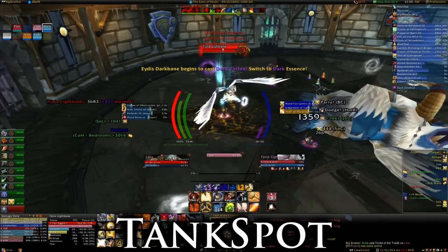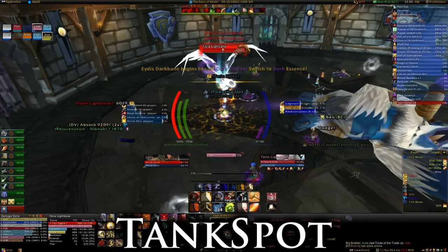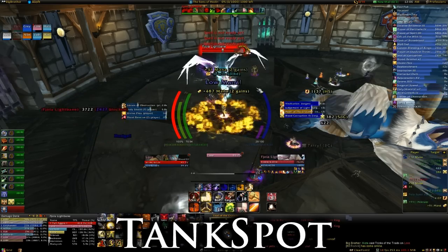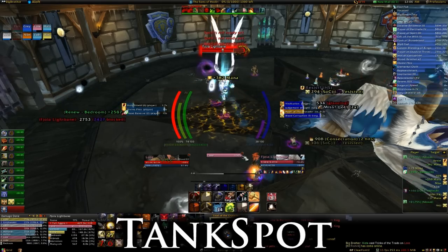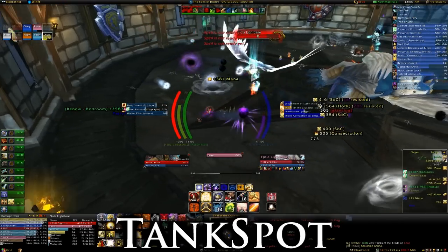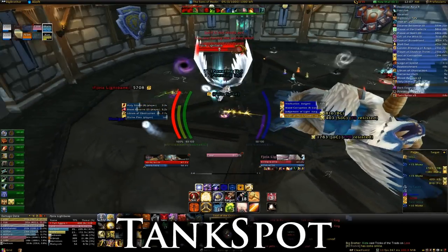Roughly every 60 seconds, one of the twins will begin to cast one of two special abilities: either Twins Pact or Vortex. When Vortex is chosen, everyone in the raid needs to immediately switch to that twin's color if they aren't already, as the twin will begin to channel a high-damage, non-interruptible AoE that hits the entire raid. Both twins should be tanked near the opposite color portal in order to let everyone switch quickly. Keep in mind that when your essence changes, your damage buff will change to the opposite twin, so range DPS especially should switch targets during Vortex.